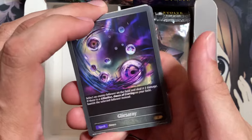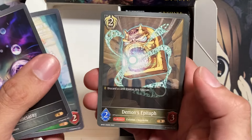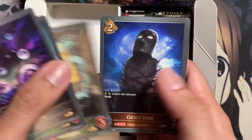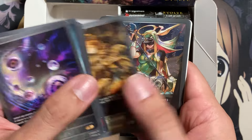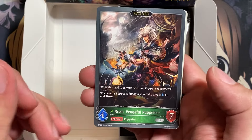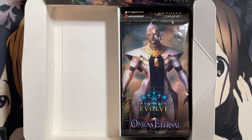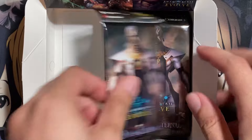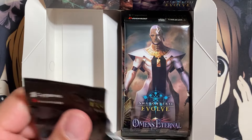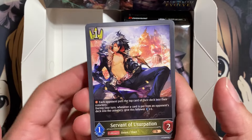Let's see. We have a Glyceray, Flower Doll, Demon's Epitaph, Cursed Stone, Silver Cog Spinner, a Foil Apostle of Repose, Noah, Vengeful Puppeteer, and another Destruction in White Token. Let's get some of the wrappers out of the way before we move on to the right side.